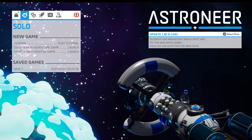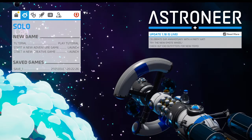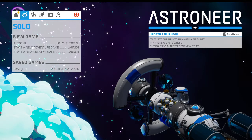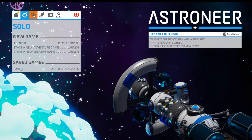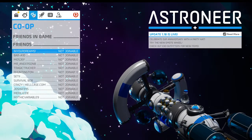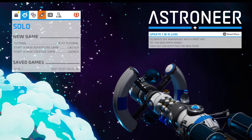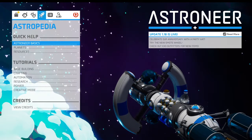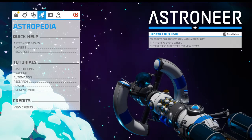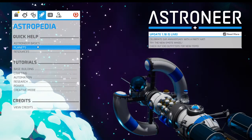Hello all, Serious Lees here, back for some more learning Astroneer. I figure before we dive back into the save, I can maybe look through the menu a little bit and we can learn something that way, because there's more than just the start a new tutorial game and play tutorial. We can go to the Astropedia over here. I don't know if we can access this while we're in the game — I should look into that once we get in. Let's take a look.